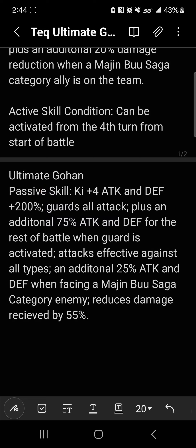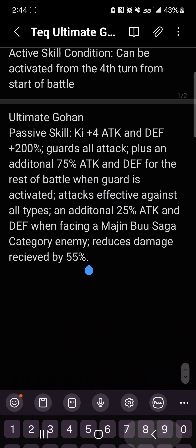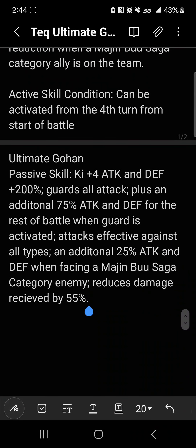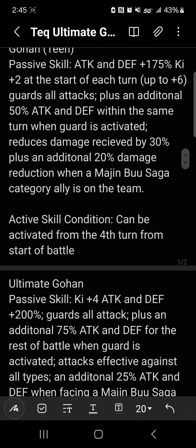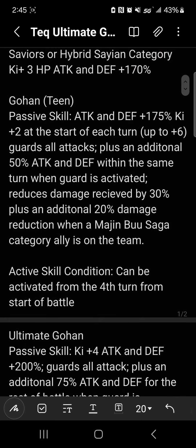That 25% is gonna be hard to get because in the current state of the game there's not much. But there's gonna be some sort of restriction for that because that will get him to 300% attack and defense, so it's good to have that restriction to keep balance. And then it's just a flat 55% damage reduction — he's gonna be set. I was gonna add support but he doesn't need it, this is about good enough.